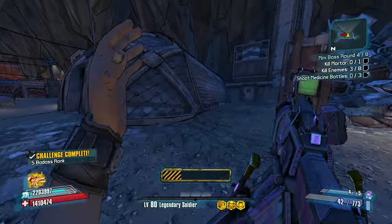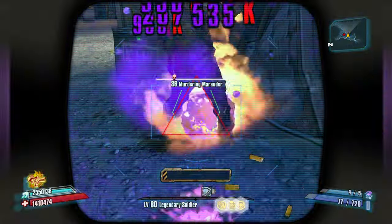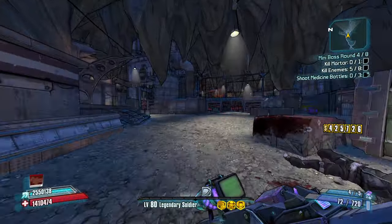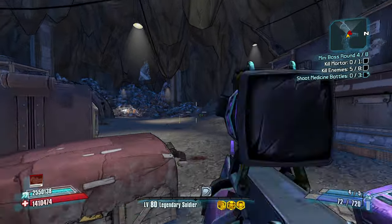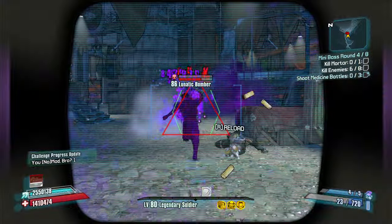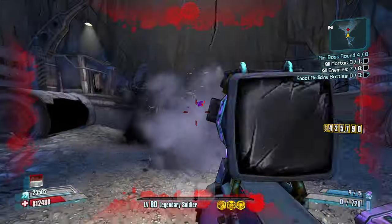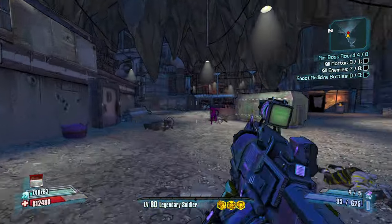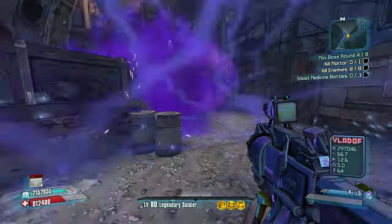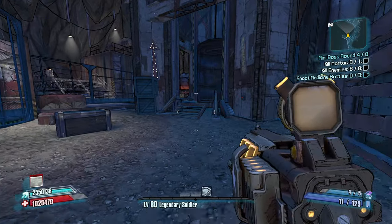As long as we keep up our kill skills, this run should be fine. Keep up the kill skills. This Slagga is actually doing it on tier three — just crazy talk. I don't know if this is going to be good enough against Mortar — we can try.